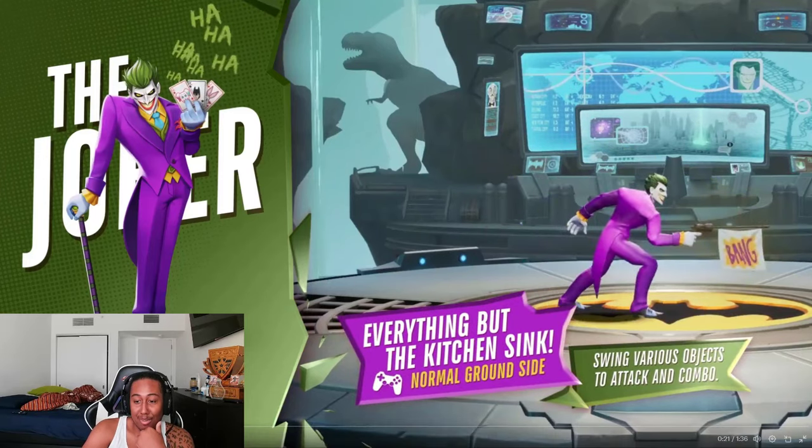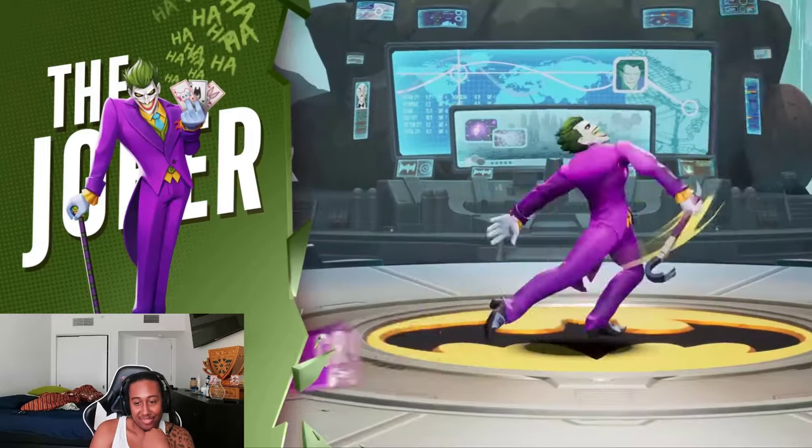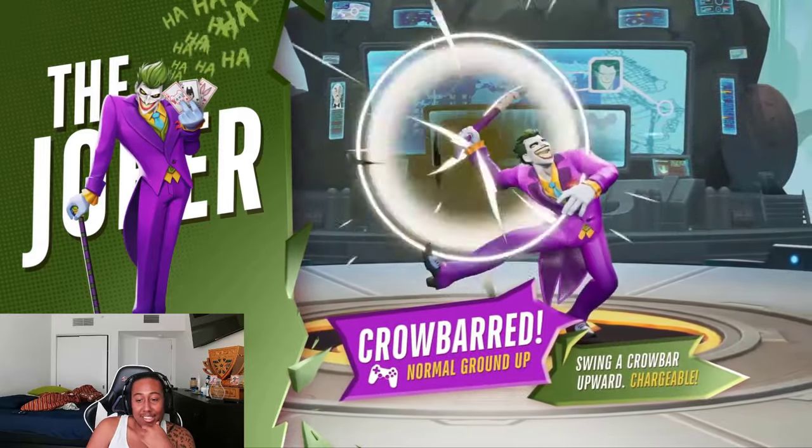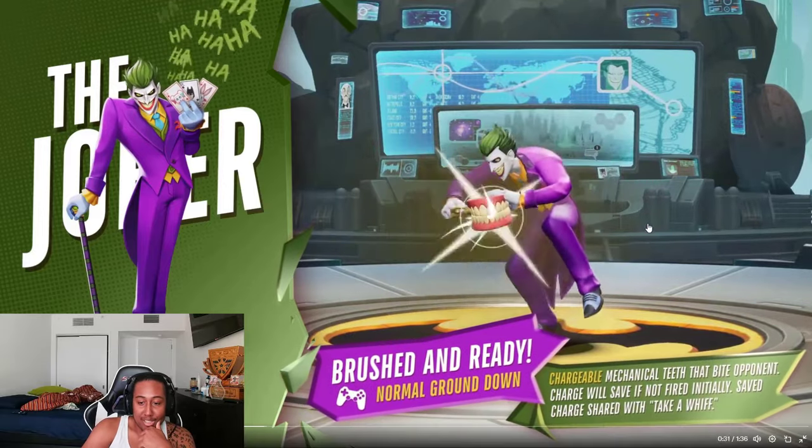Everything but the kitchen sink — normal ground swing of various objects in an attacking combo. Then the crowbar, which swings upward and is chargeable. Then there's a normal down attack with chargeable mechanic teeth that bite opponents.